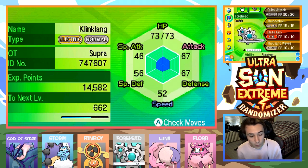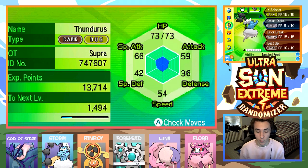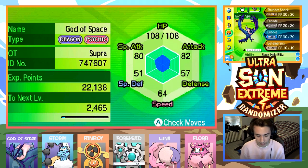We do have Fanboy with the Wise Glasses now — I figured it'd be better than having it on Forehead, because we got all special moves here. Then we do have Forehead at level 26 with Quick Attack, Thunderbolt, Blaze Kick, and Thousand Waves. Now with the Fiery MZ, I figured why not — we can do some Inferno Overdrive with the Blaze Kick and just dish out hella damage. Then we do have Storm the Thunderous with X-Scissor, Smart Strike, Brick Break, and Beat Up. He's also got the Tangle Feed ability, now holding the Silver Powder to boost X-Scissor just by a little bit.